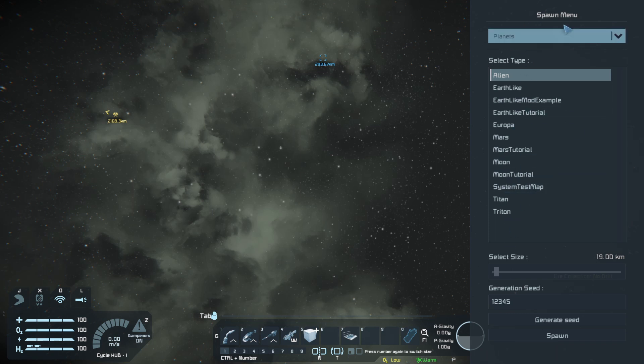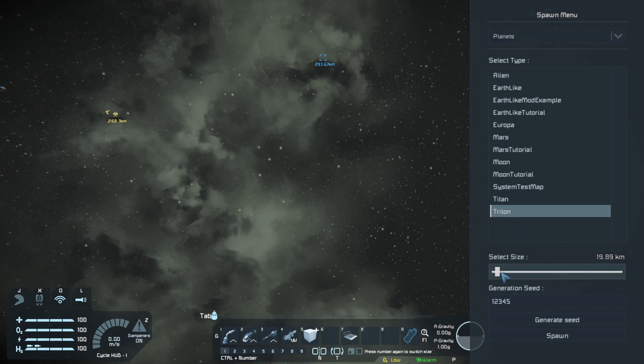You've got this spawn menu - click the dropdown to go onto planets and click on Triton, then select its size. I'm going to make it 70 here, why not. We could make it a new world but what's the point? We'll just give it a random one - generate seed. That one's a bit hard so do it again, and obviously it gives you a new seed.